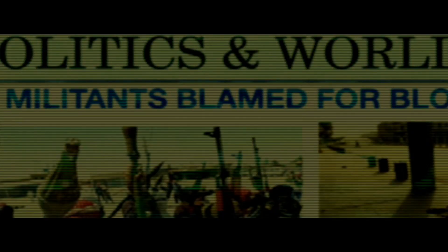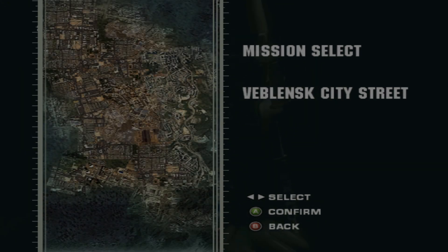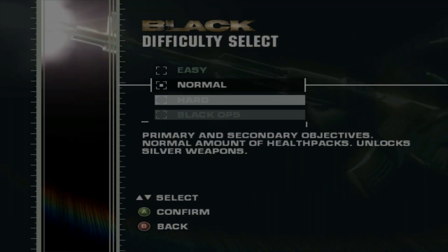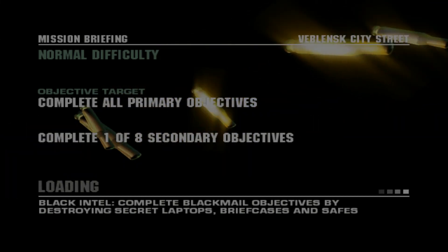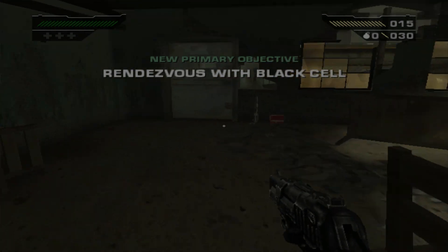Another cutscene is going to play, but hopefully we should be able to skip it — and yes, we can. Now we can select this particular mission, which I'll play on normal difficulty. It's the starting mission, so it should be fairly simple and straightforward. There's another cutscene but we can skip it. Otherwise we'd be here all day, and that is a huge part of the problem because the cutscenes are not skippable at first.